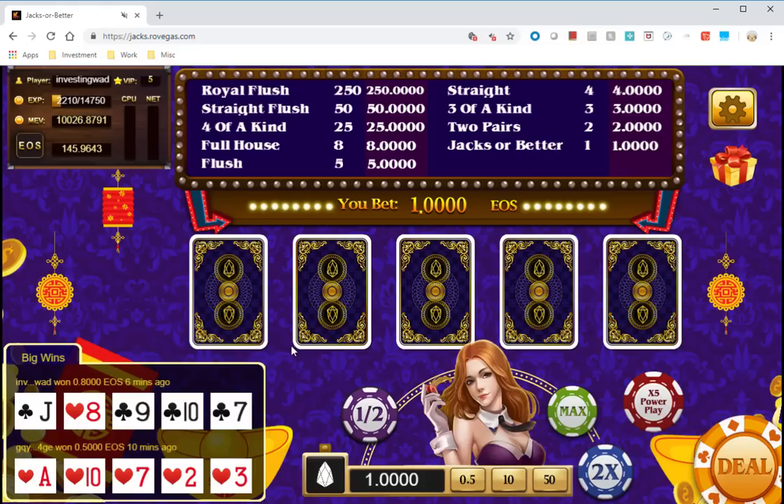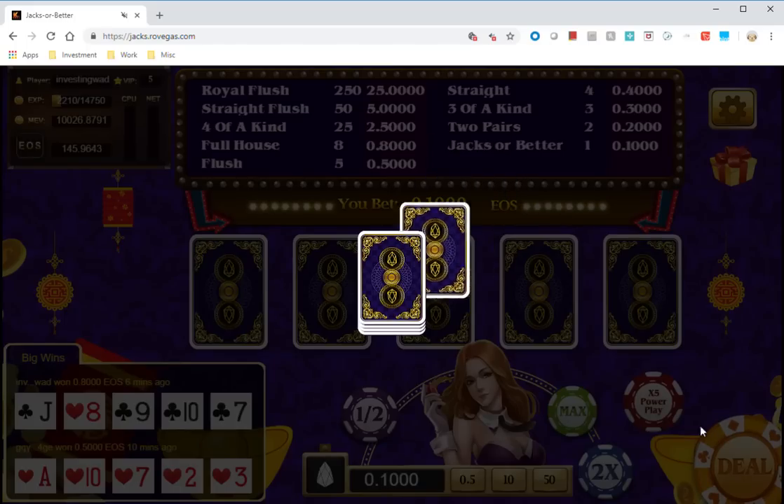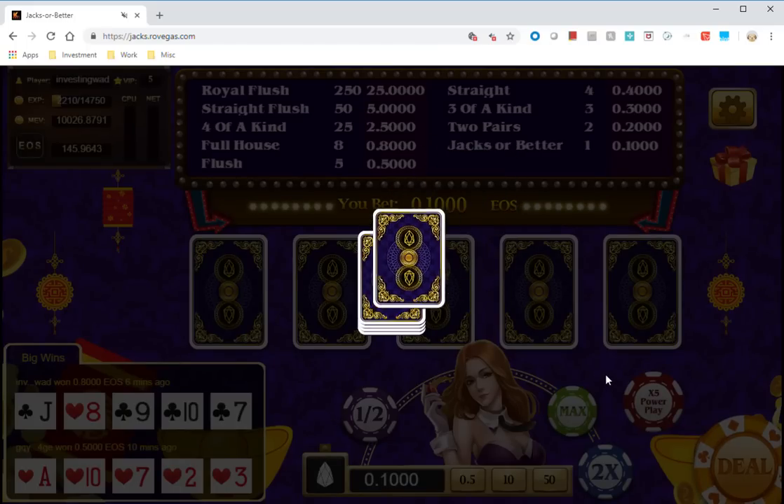Once you collect 100 of any one logo, they will give you an airdrop — which looks interesting. You can bet as low as 0.1 EOS, and if you get a royal flush you get 250 times that, which is 25 EOS. The minimum winning hand is a pair of jacks — jacks, queen, king, or ace.